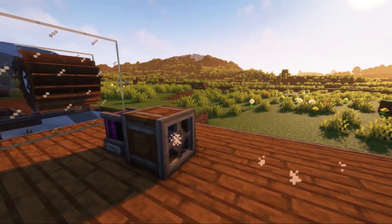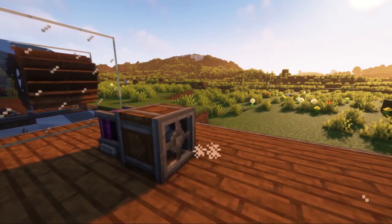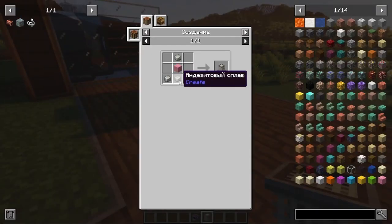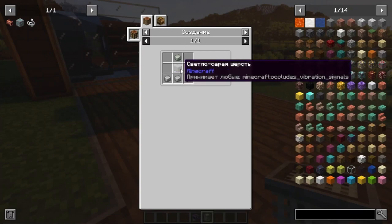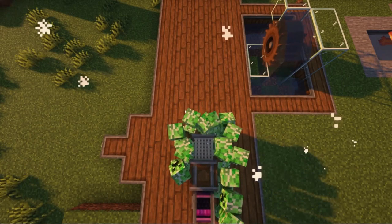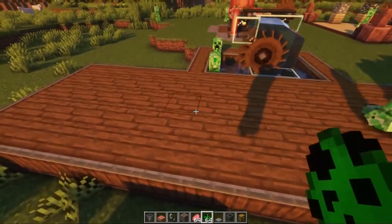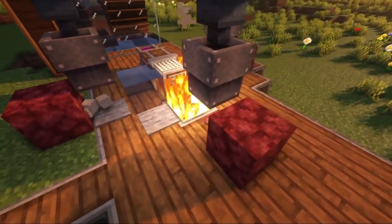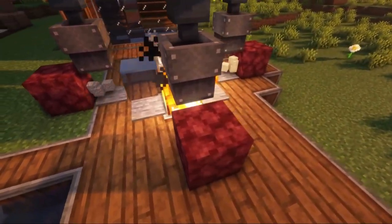There is also a small improvement for the fan called a nozzle. You will need four andesite alloys and some wool. The nozzle disperses the fan's effect in different directions — for example, with a negative speed, creepers are attracted. However, with the nozzle attached, you will not be able to process items as you could without it.